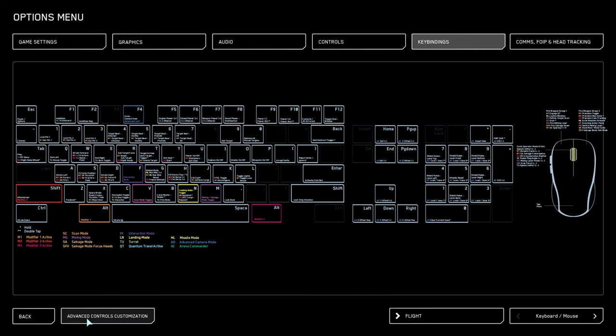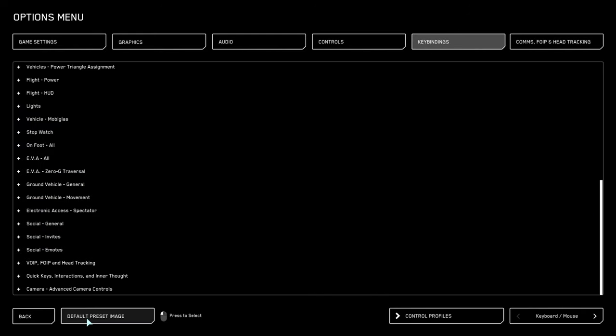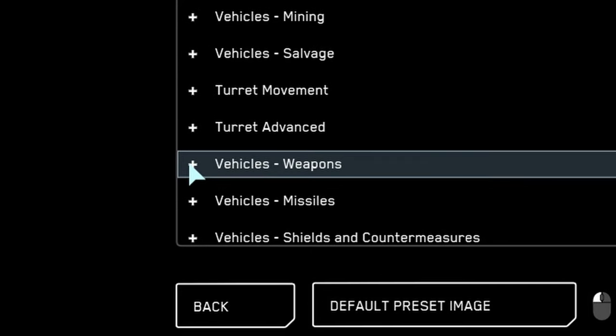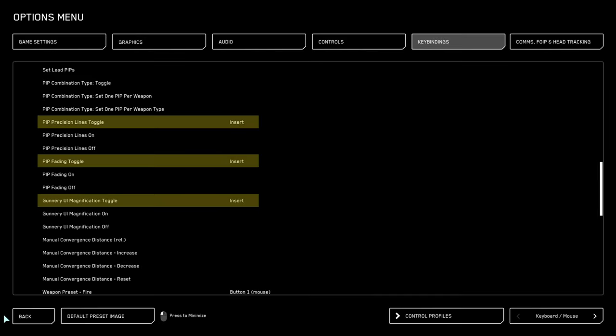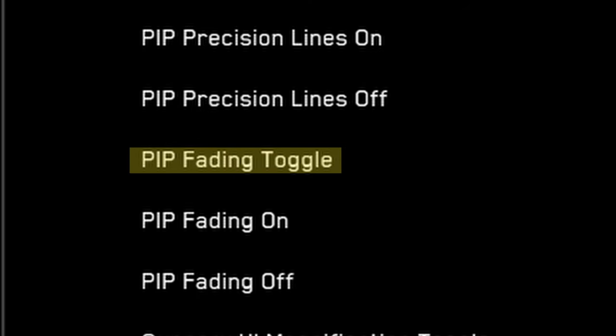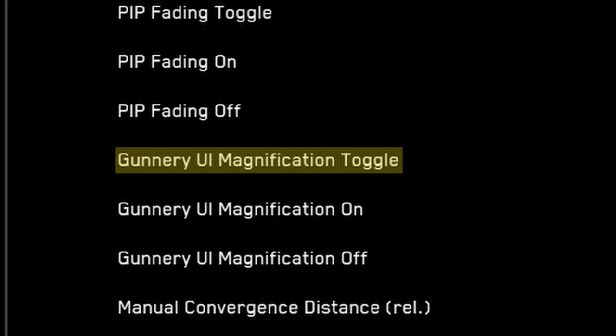Open up your key binds, go to advanced controls customization, and then expand the vehicles dash weapons category. There are three options that are unbound by default: pip precision lines toggle, pip fading toggle, and gunnery UI magnification toggle.